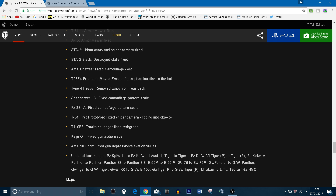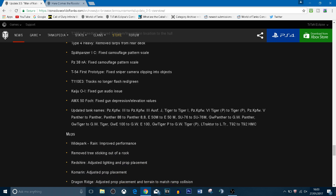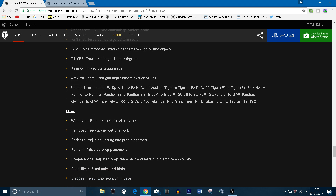They've also changed some vehicle names in-game. The Panzerkpfw-3 naming has been updated, Tiger has been renamed to Tiger 1, Panzerkpfw-6 Tiger P to Tiger P, Panzerkpfw-V Panther-88 to Panther 8.8, E-50 to E-50M, GW Panther and GW Tiger names have had full stops added, and the L-Tractor name has been adjusted. They're basically just spacing them out and changing them slightly.